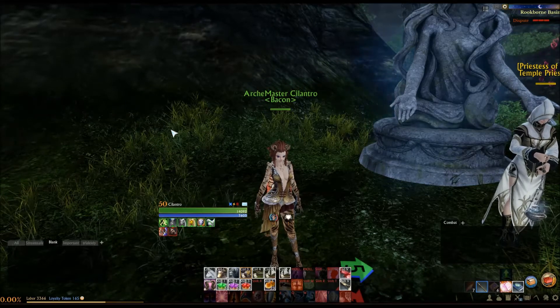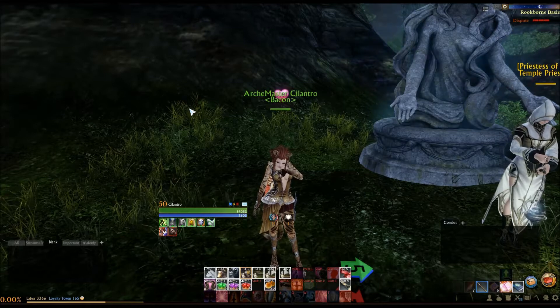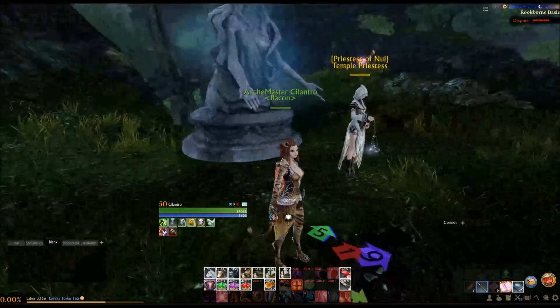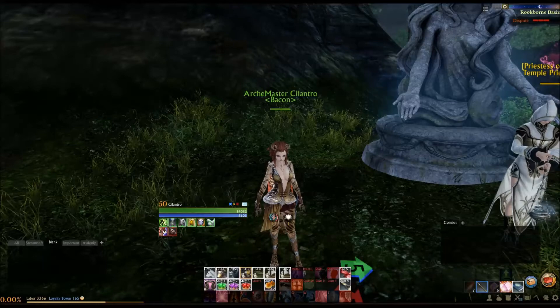Hello everyone and welcome back to ArcheAge Inspiration. My name is Cilantro. This is the show where we decide a random class to check every day. I roll three ten-sided dice to pick three different skill trees, make a class, and then make a build out of it.